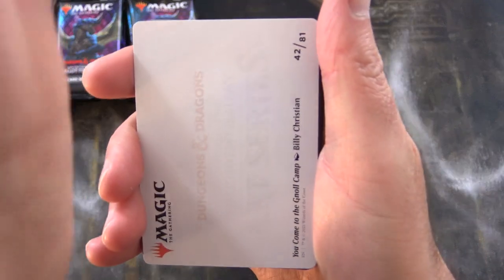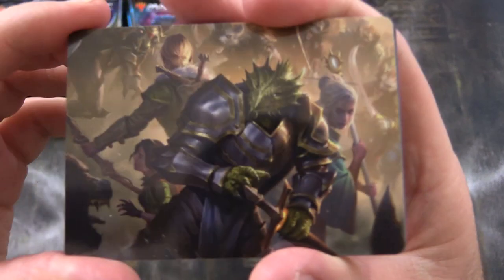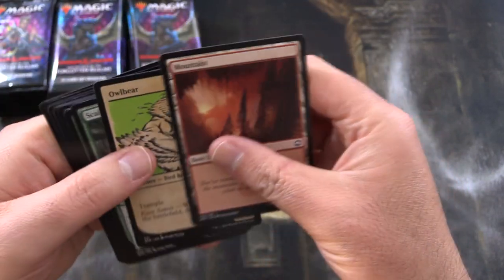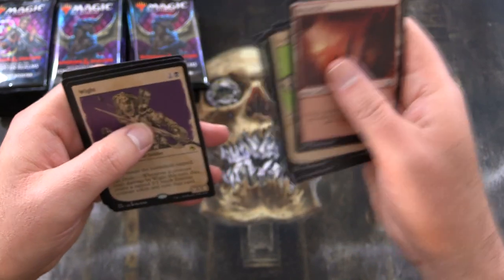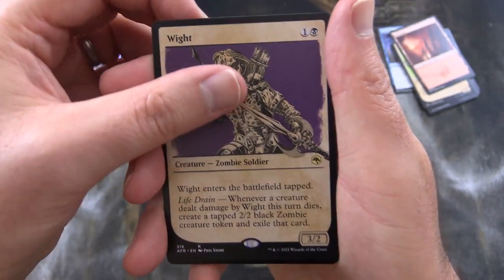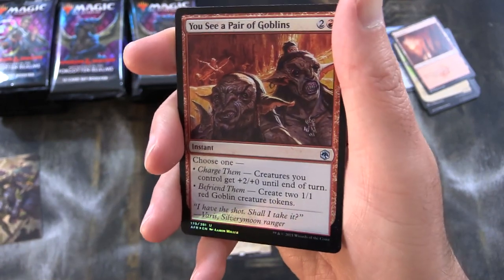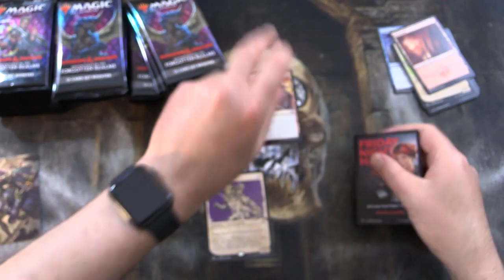We'll start off here with the art cards. We have 'You Come to the Knoll Camp' — there it is. Skipping ahead, I don't think there's anything of interest in the first bunch of slots. Our first rare here, we have the white for the showcase artwork — foil — you see a pair of goblins. Nice. And a Friday Night Magic ad.